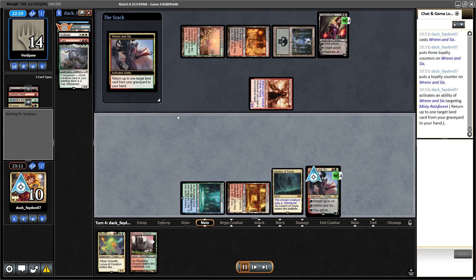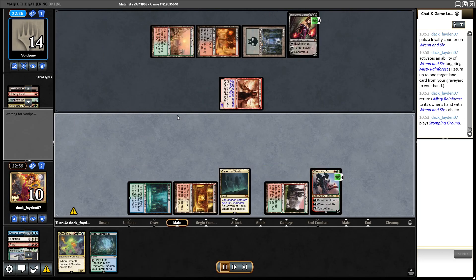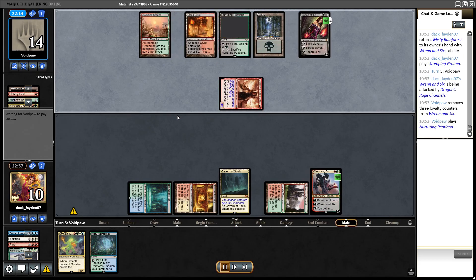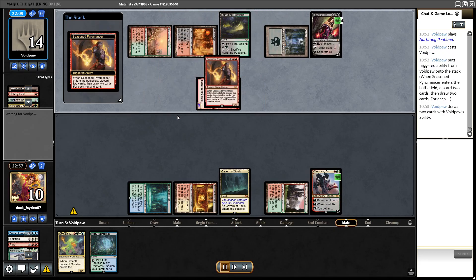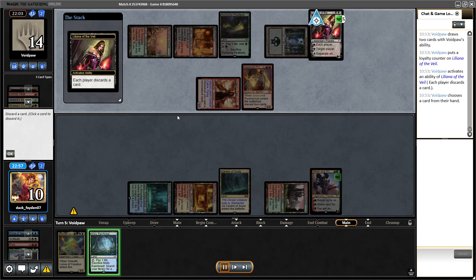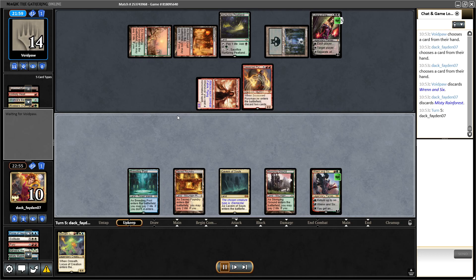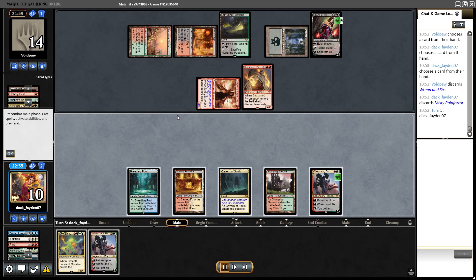I drew Wrenn, and decided it was best to try to talk back something — Wrenn is very good against Liliana, you can put a land into your hand which you can discard later and bring the land back. It works really well when it's just Liliana on the opponent's board, but unfortunately it wasn't just Liliana — they had good pressure with five damage on the table.